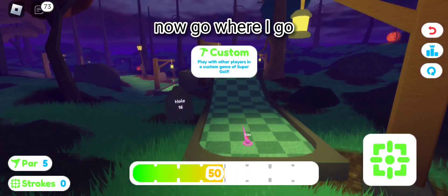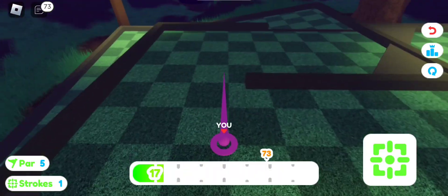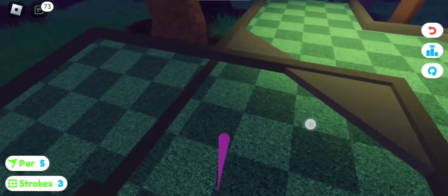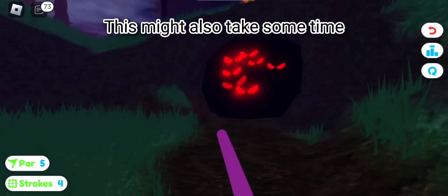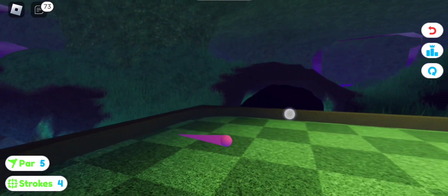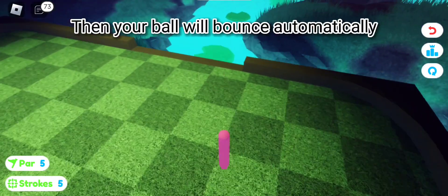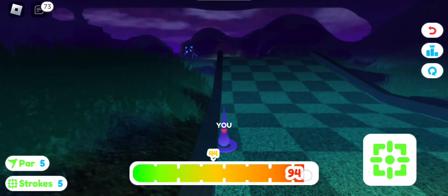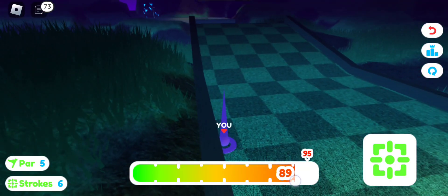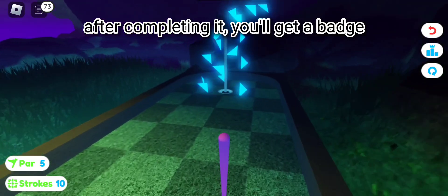Now go where I go. You need to hit the cave with the red glowing eye — this might also take some time. Now you need to hit your ball onto the lily pad in front of the edge, and your ball will bounce automatically. Now just hit the ball into the hole. After completing it, you will get a badge.